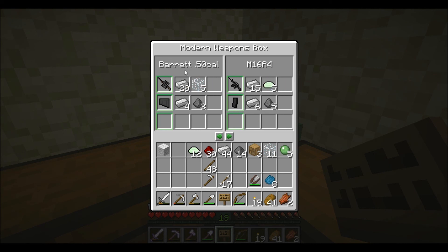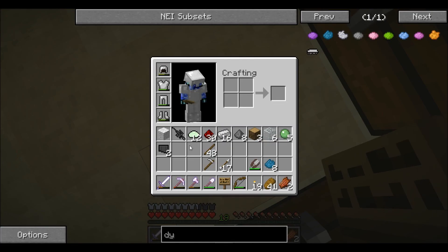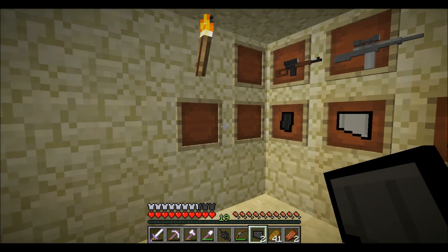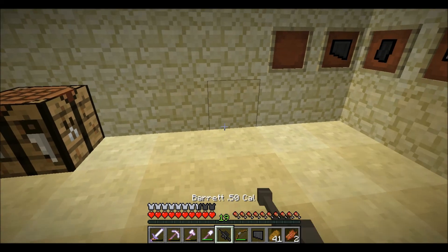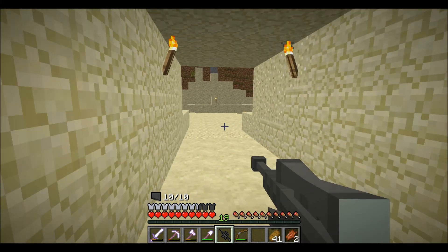The Barrett 50 cal — oh that takes a lot of iron. Sorry about that interruption — my brother wanted to speak to me. I already crafted the gun. Now I have the gun and the ammunition. Place the ammunition in here — there we go. Looks cool, like a Barrett. Only ten shots though, so better use them well.